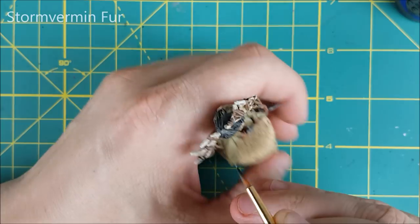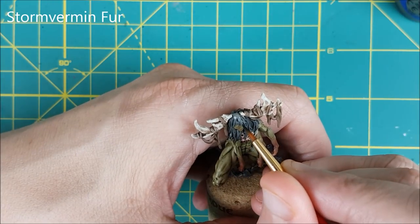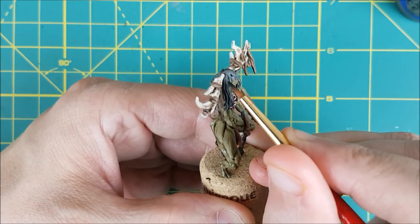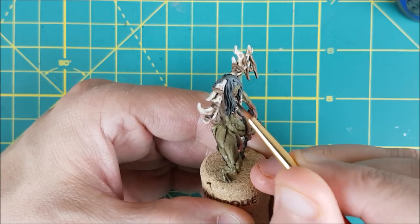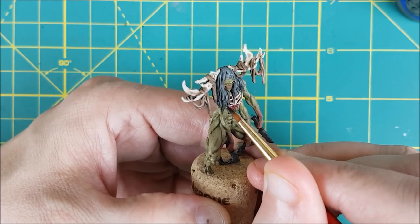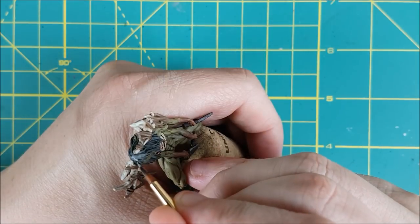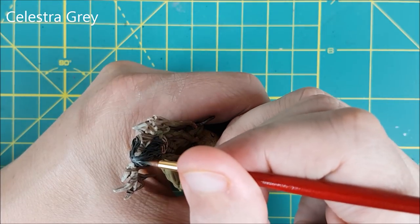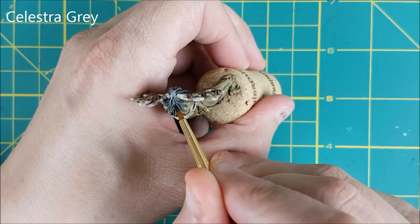Next I'm highlighting the hair. I'm starting off with Stormvermin Fur and painting the top surface of all the hair, being careful to avoid the grooves in between the hairs. Then I'm using some very thinned-down Celestra Grey, putting only a small amount on my brush at once and applying a thin coat on the top one-third of the hair.